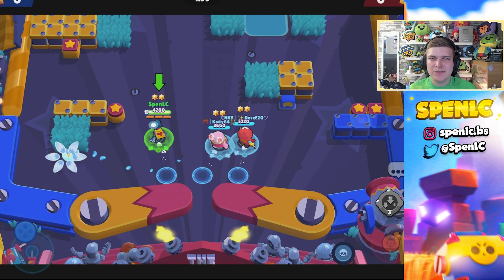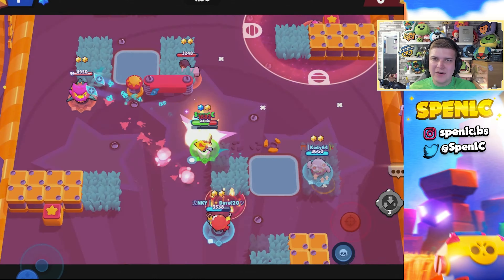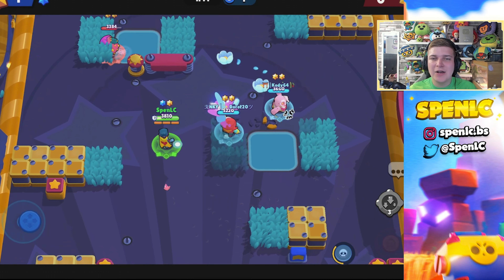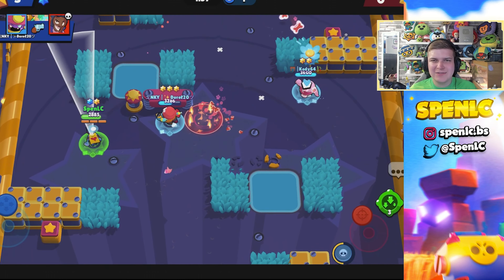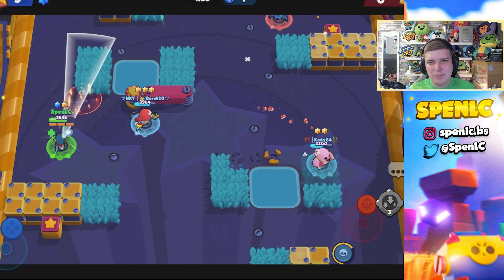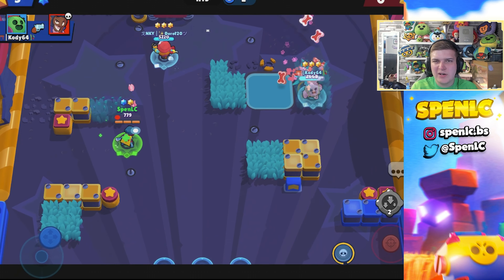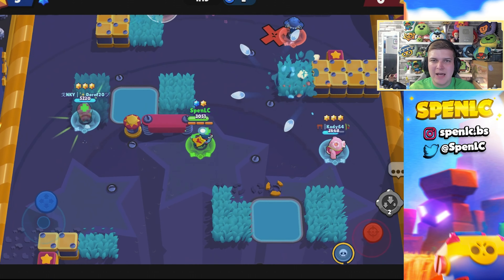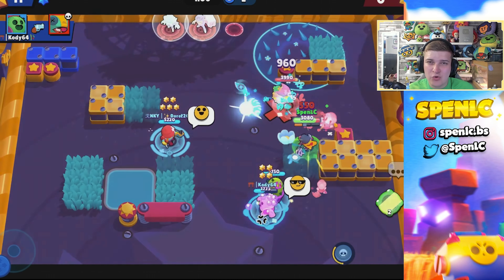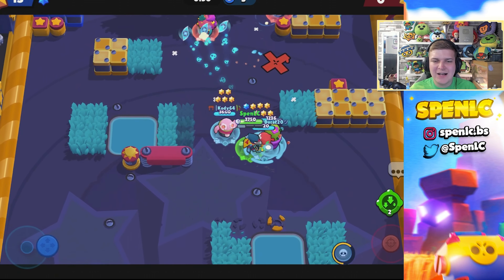Lastly for the final set we have Shooting Stars. This meta hasn't really changed much. The number one composition should still be Tick, Nanny, and Piper — Nanny's super can target and one-shot so many brawlers, and Piper can one-tap someone and follow up with a gadget, making it super OP on this map. Tick is great in the middle at keeping people at bay. Leon is really good on Shooting Stars with that gadget applying so much pressure. Pam can be pretty solid to counter aggressive combinations.